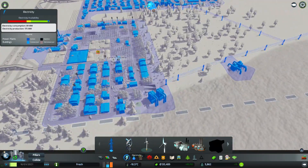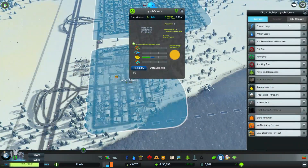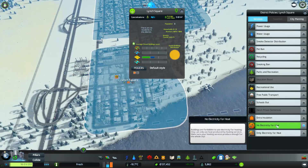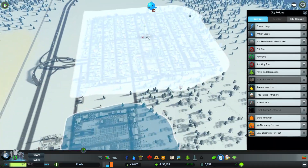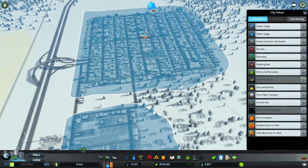Look at the power - it's gone down like crazy. Let's turn on no electricity for heating on both of them. No electricity for heating. There we go.